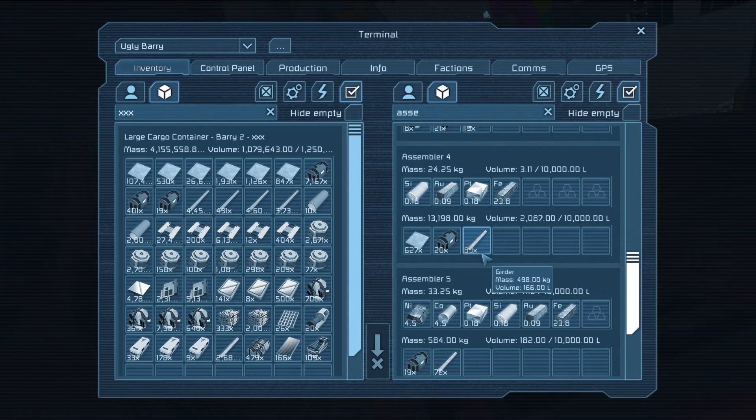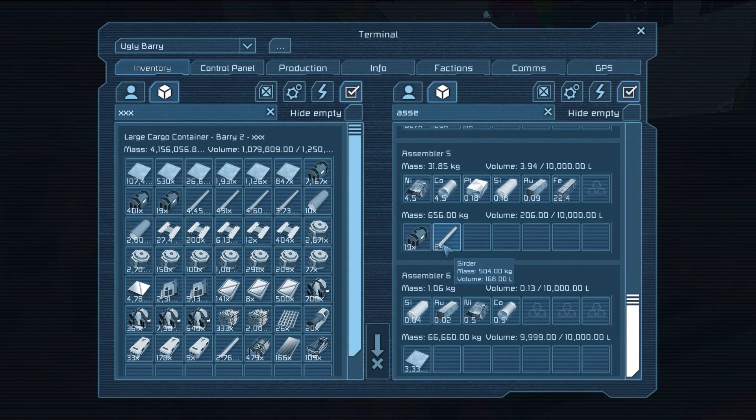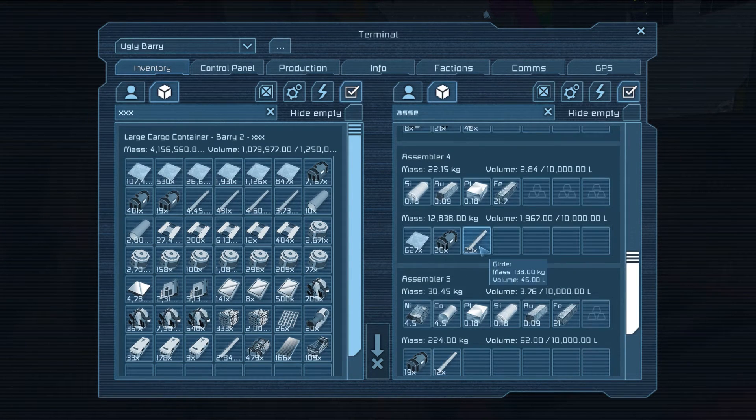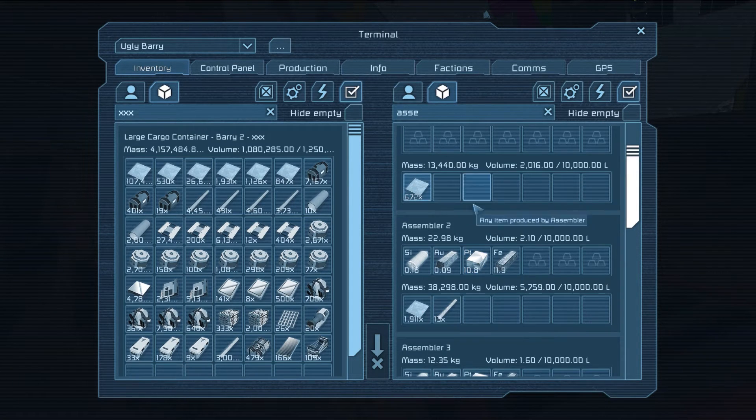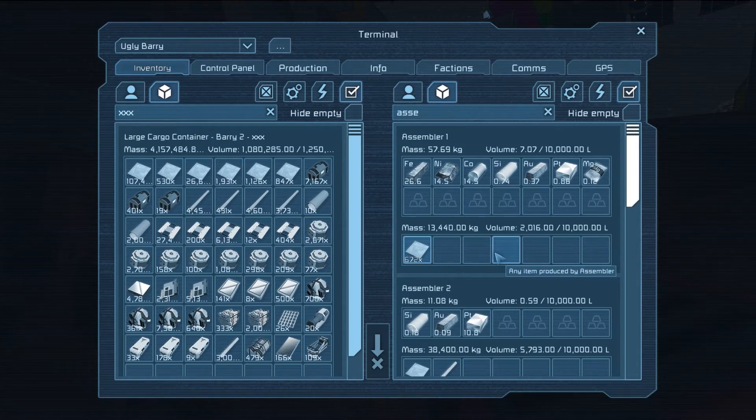There's about 3,000 girders now. Yeah, in the Ugly Barry — if you just hit X three times, you'll find it.